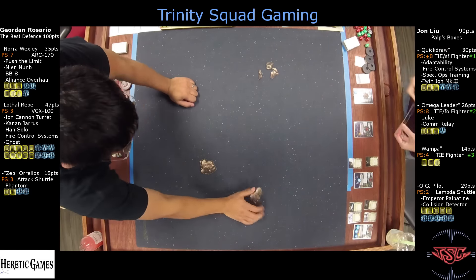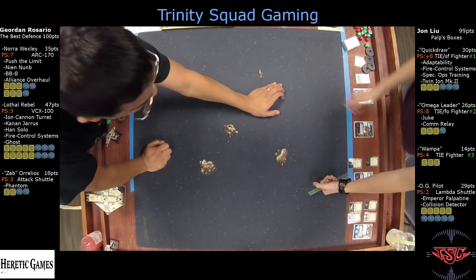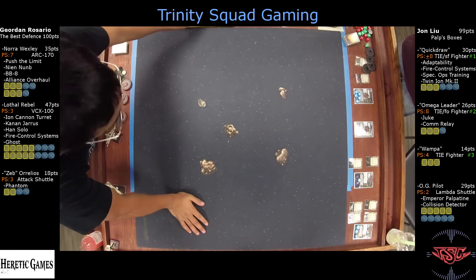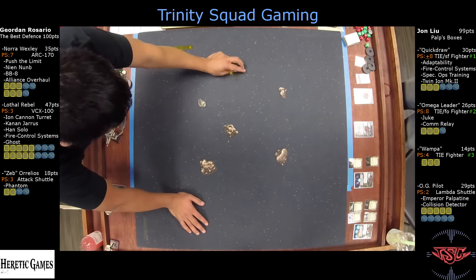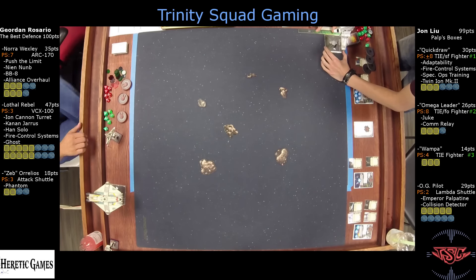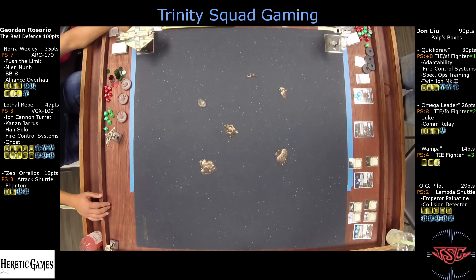On the left, we have Jordan Rosario flying the Best Defense at 100 points, with Nora Wexley at 35 points in the ARC-170 at PS7 with Push the Limit, Nyan Nub, BB-8, and the Alliance Overhaul. Lothal Rebel at 47 points in the VCX-100 at PS3 with the Ion Cannon Turret, Kanan Jarrus, Han Solo, Fire Control System, and the Ghost Title. And Zeb in the Attack Shuttle docked in the Phantom at 18 points.